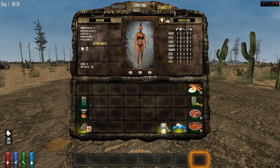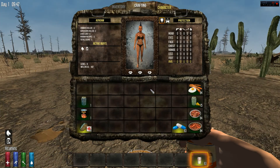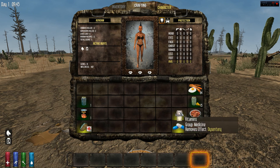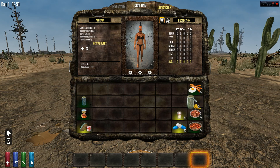The other way is supposed to be vitamins. From my understanding they were meant to increase your wellness and also get rid of dysentery, but it doesn't seem to work for me. They may have changed it at the last minute. It was supposed to increase wellness because a lot of people were having trouble with wellness when Alpha 10 just came out, but I'm not sure what happened to it.